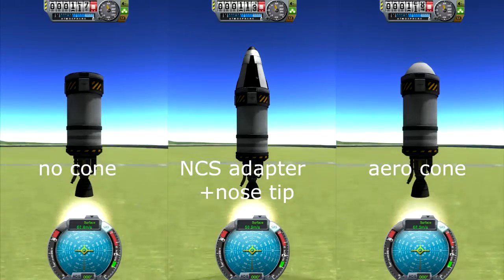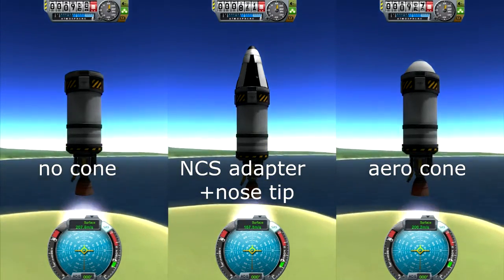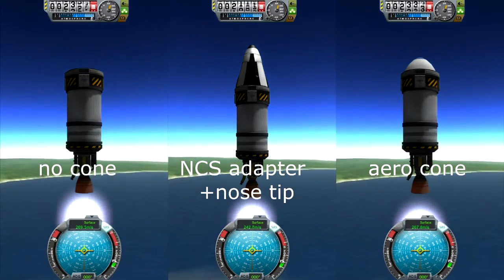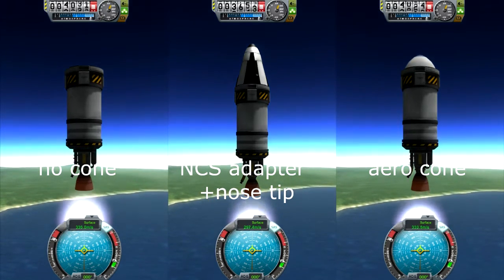And again with small rockets. On the left, no nose cone. On the right, the aerodynamic nose cone which was previously on the Rockamax adapter. And in the middle, a NCS adapter with a nose cone tip, which can already be found on the stock Kerbal X rocket.